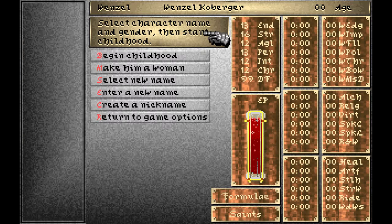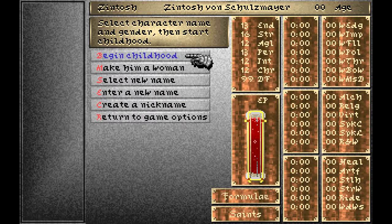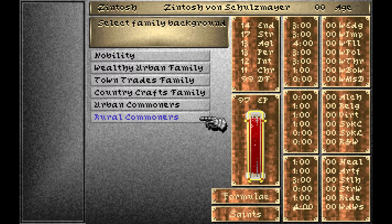Now I'll delete these guys and get to character creation. You start at an age of zero and you have to enter your name. Let's try to come up with some German-sounding names — like Zintos von Schulzmaier. I'm going to create a guy who is very strong and durable and good at fighting. You must select a social class or background, ranging from nobility, the highest social standing, to rural commoners who are pretty tough guys working on the fields all day. So for this guy, he was a rural commoner — that's why he is so strong.